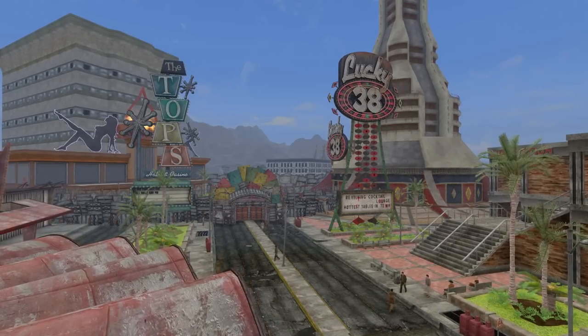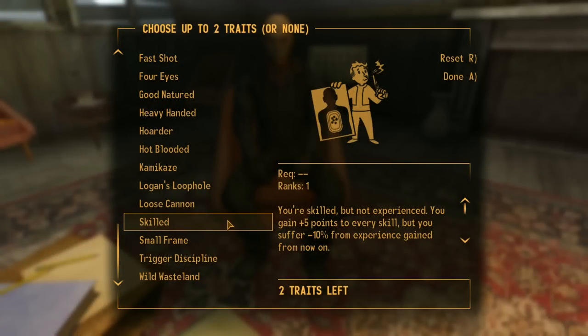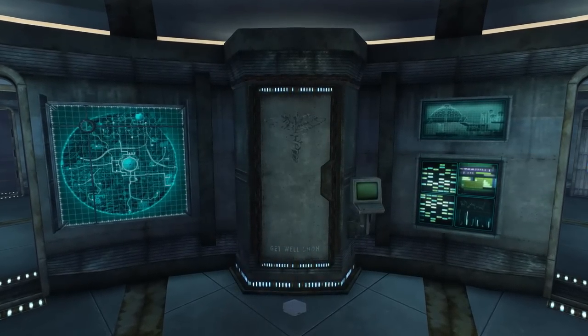10 Useful Glitches and Exploits in Fallout New Vegas. You can stack the skill trait, which will add 10 points to all your skills, plus another 5 once you get to the auto-dock in the Old World Blues DLC.